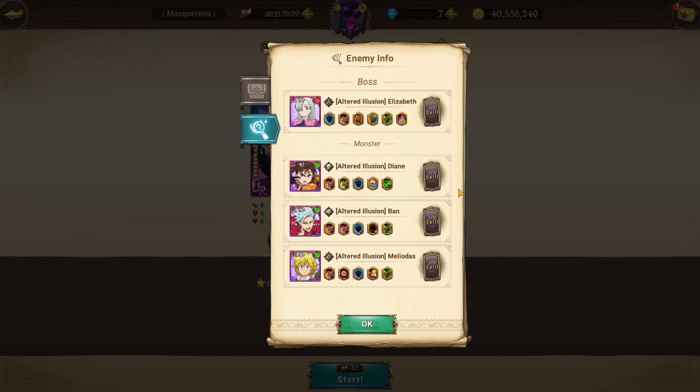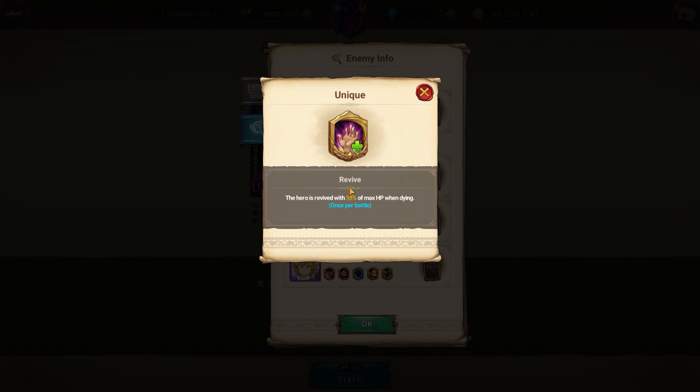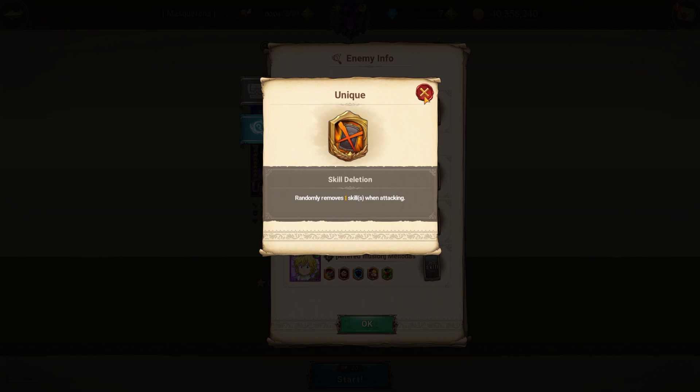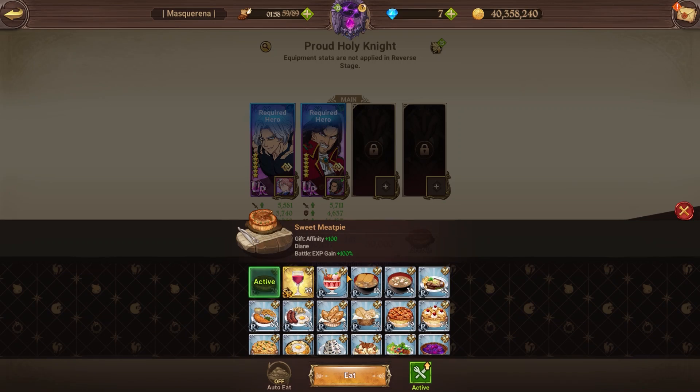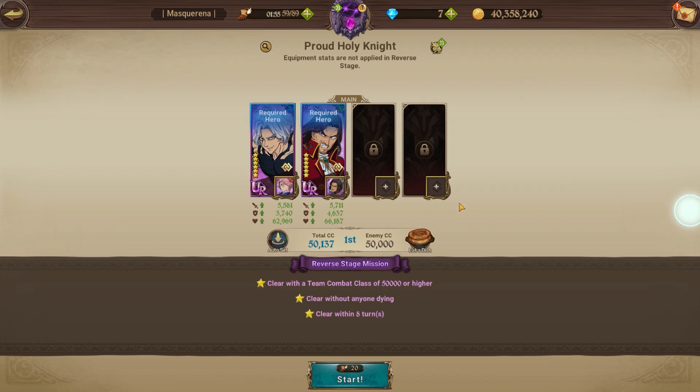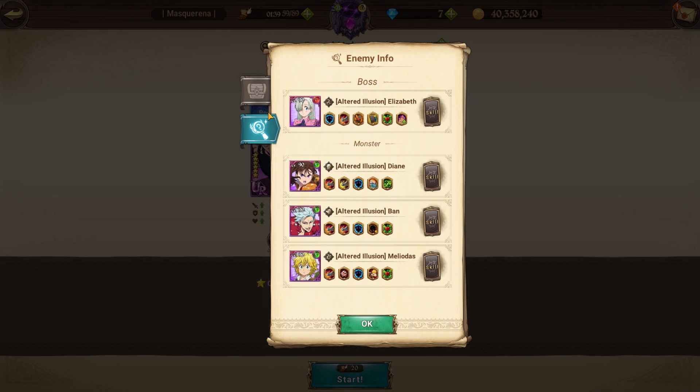Onto the final fight of Lioness Castle — this is definitely top three hardest reverse stage fights. We have Elizabeth, Diane, Barn, and Meliodas. Elizabeth is extremely cancerous: once you kill her she heals back 35% of her max HP, and she can also delete your skills — absolute BS. The CC requirement is incredibly high. I literally have just 100 CC over the gap even with a level 80 Dreyfus at 6-of-6 and a level 60 Hendrickson at 1-of-6 — the margin is pretty tight because I don't have Blue Hendrickson leveled up. You definitely want to use him because Elizabeth has to die first. If she doesn't die first, you're in for a long night.